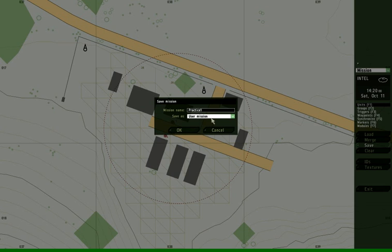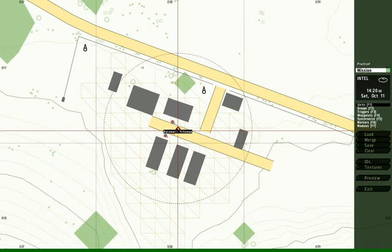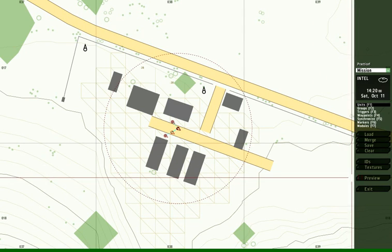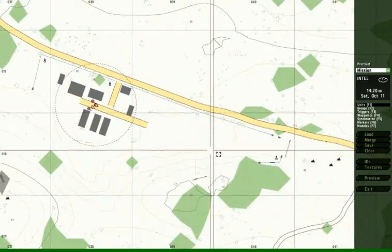I'm going to save it as the default user mission and say OK. Now it's saved. Once I save it, I get this new button down here that is Preview. That's how I get to preview the game.